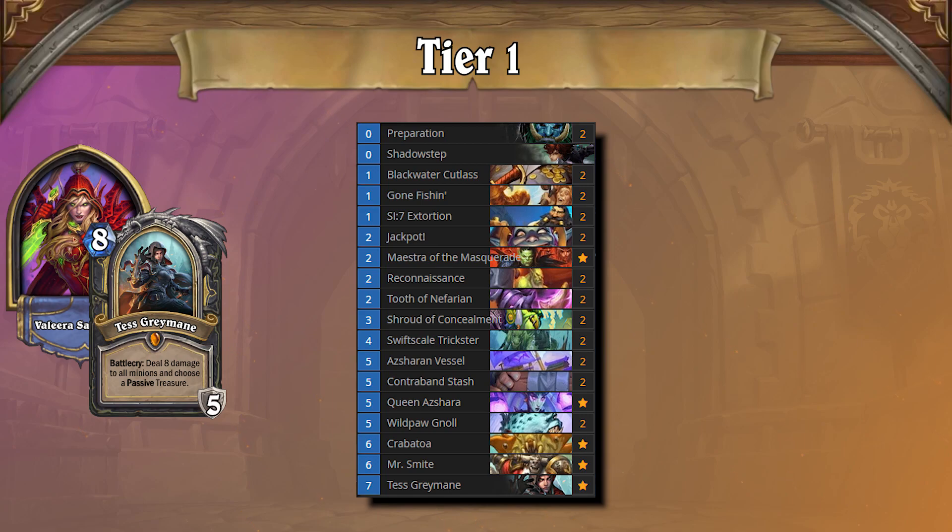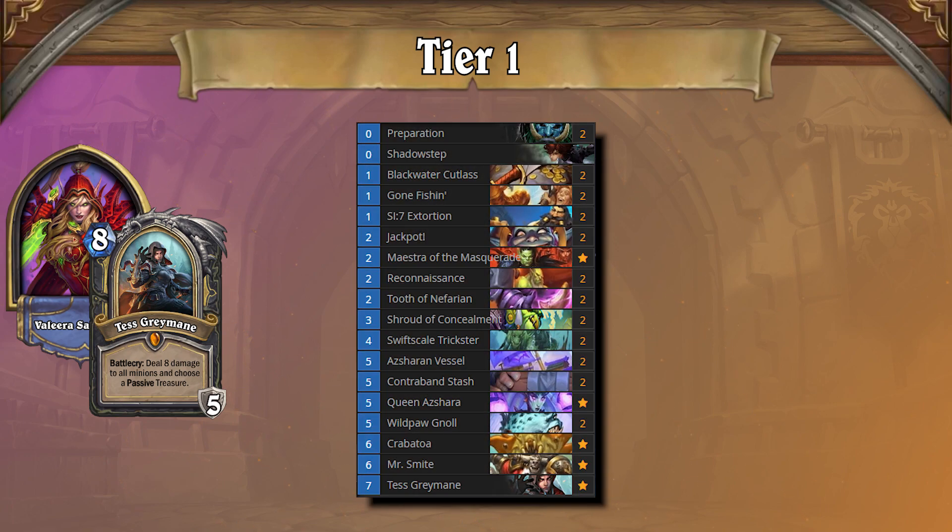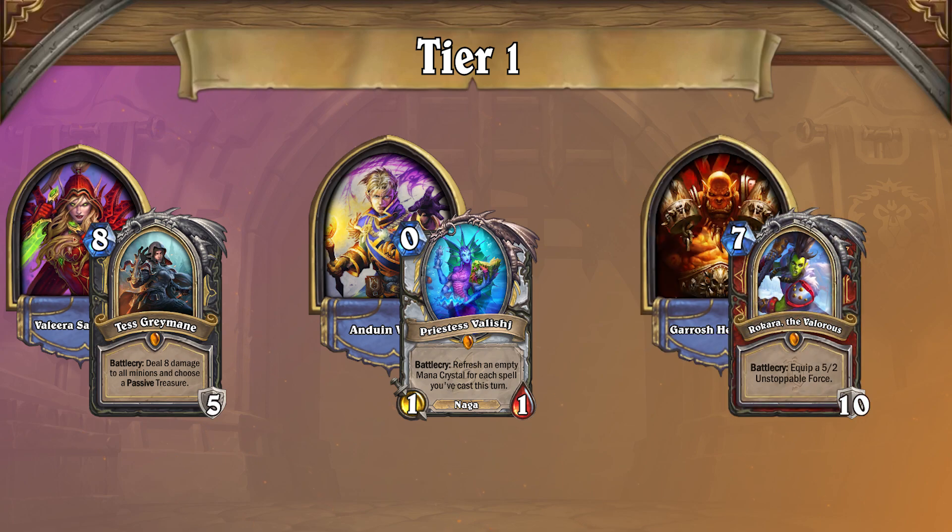The second and only other deck making an appearance in Tier 1 this time around is Thief Rogue — a meme for the majority of its lifespan in Hearthstone, but now bathed in glory thanks to new cards printed in the mini-set, such as Jackpot. The ability for this list to discover randomly generated expensive spells makes it one of the most fun to play in the game, but also one of the most infuriating to play against. Thief Rogue has a relatively solid matchup spread, truly shining against decks that struggle to retake board, such as Naga Priest. But Control Warrior can always clear your threats, making it tough to navigate that matchup.